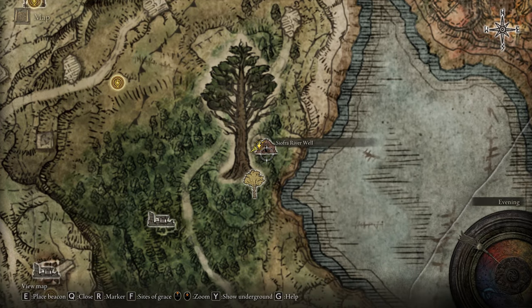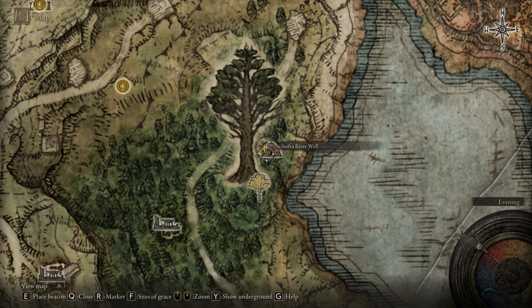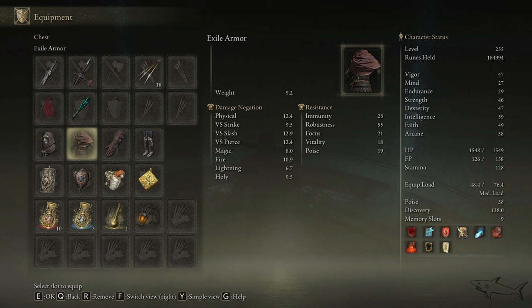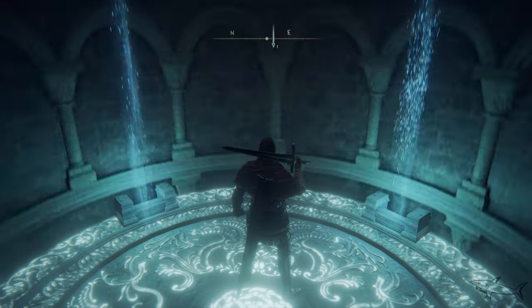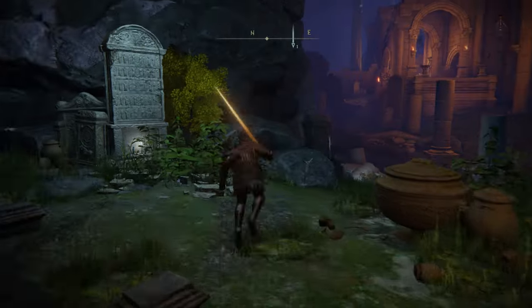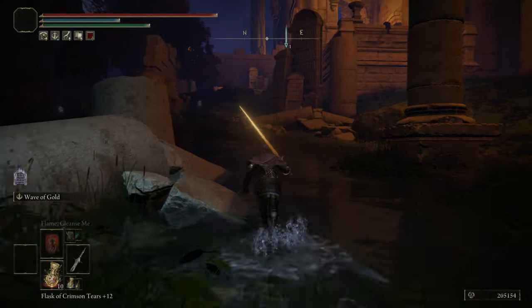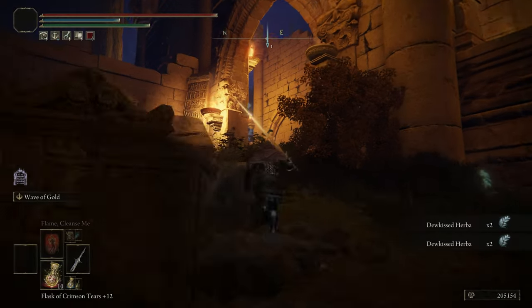At this location you're going to find the Siofra River Well. You'll have to travel underground a pretty big distance. I'm going to skip that part because it can be a little annoying and take a lot of time. I'll put everything on fast forward — just follow me because we're going to the location where we can farm that armor set.